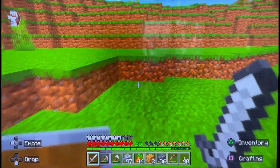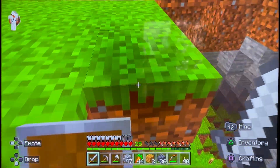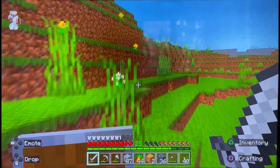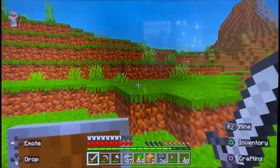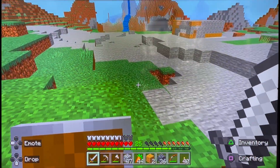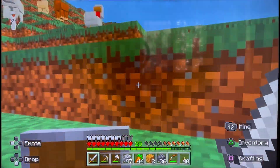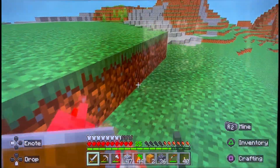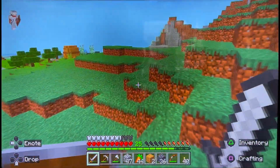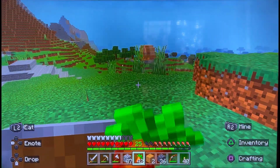I don't know where they are - whoa, I almost found them. I don't know where these chickens are. Are you up here? No chicken, but look - three llamas, cool! Chicken, you're gonna drop a feather, right? Yes! You dropped two feathers in fact - nice! Let me get this XP. I'm gonna need to eat some food so let's chow down on some carrots, and then let's craft that brush.